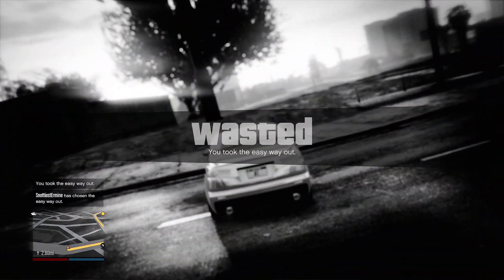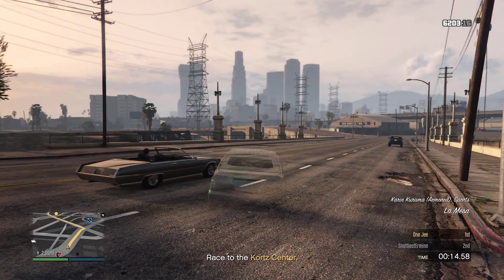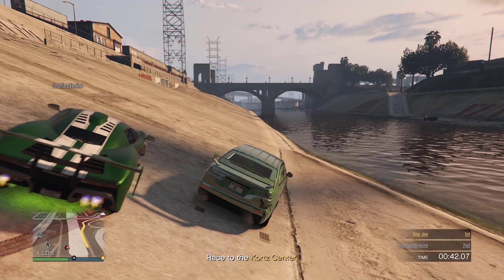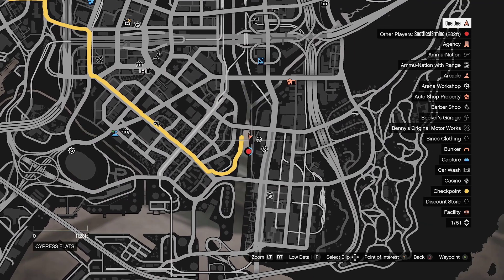Once you take the easy way out, you want to make your way to any water place — it doesn't matter. Find a good water spot. This is a good spot right here behind the LS Car Meet.